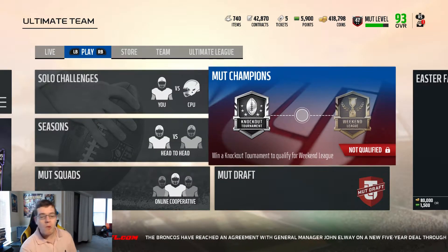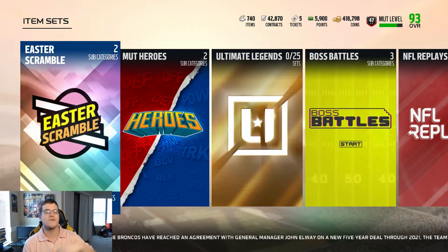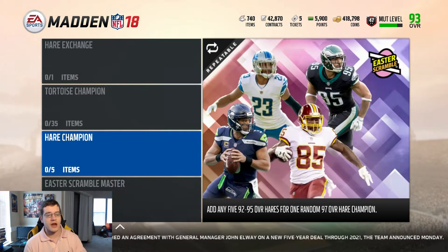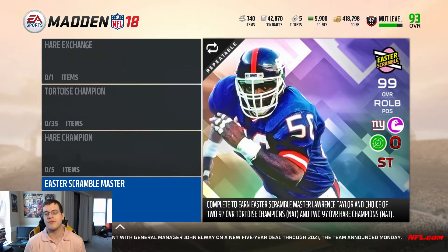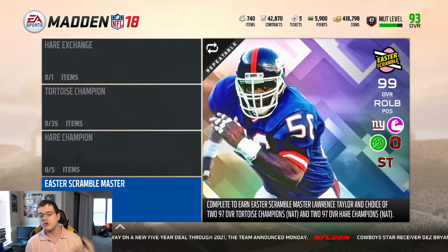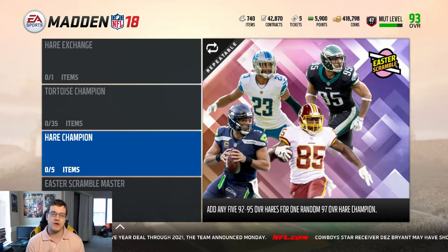In the upgrade sets, you've got the Easter scramble, tortoise, and hair exchanges. There are different sets to get the tortoise champions, hair champions, and the Easter scramble master — Lawrence Taylor. Once you complete it, you get Lawrence Taylor plus two versions of the 97 overall tortoise champions and two 97 overall hair champions of your choice.